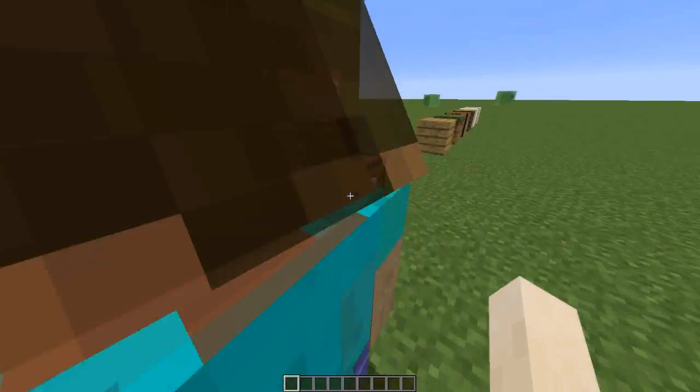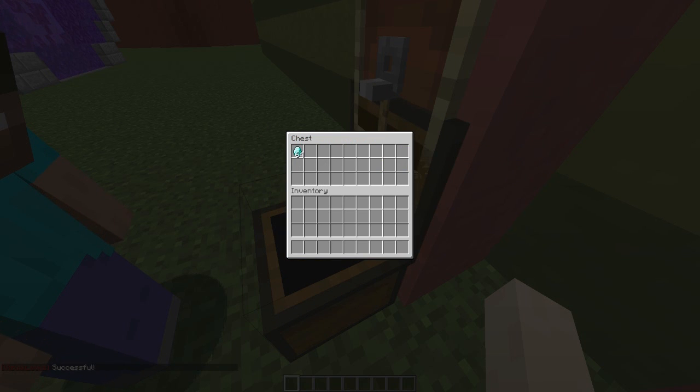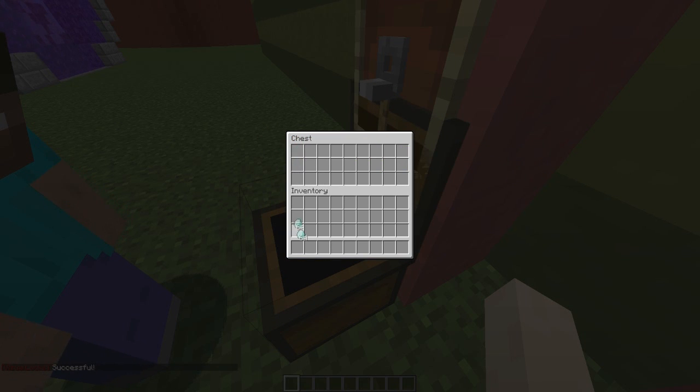There's a cancel button if we don't want to get in anymore. Luckily I do know the code — it's 1-2-3-4 — and if we hit enter it will let us in and we can steal the diamonds out of there.